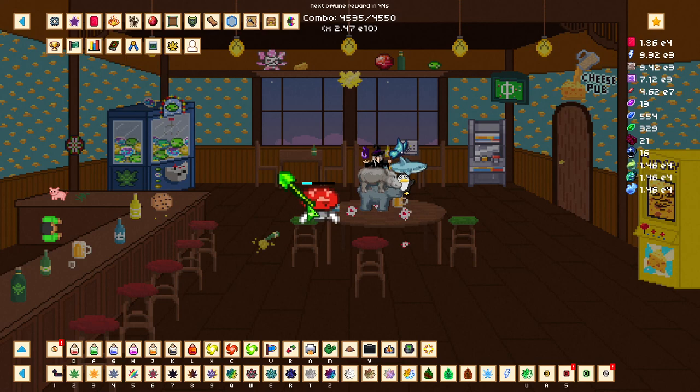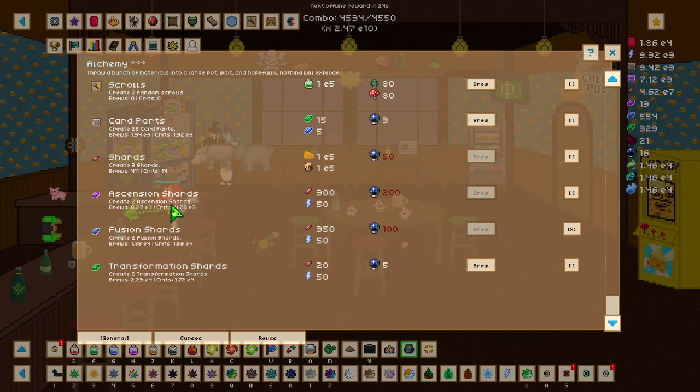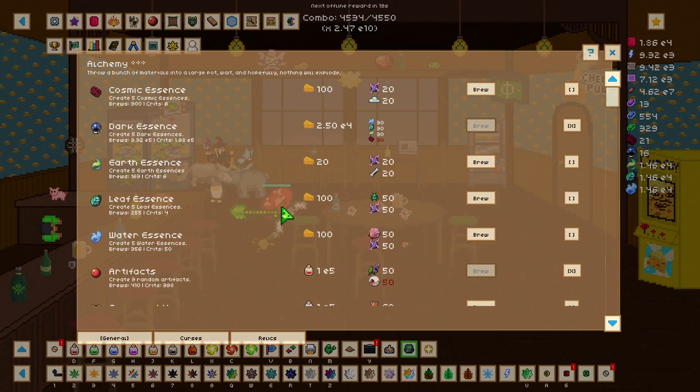Now let's go over the alchemy tab or brewing tab. There are going to be three different tabs, but the ones we're mainly focusing on are the general tab and the curses tab — but mainly the general tab. Once you've first unlocked alchemy, all these things are going to be locked, and to unlock them requires more or less material depending on the thing you want to brew.